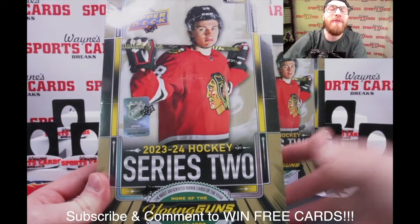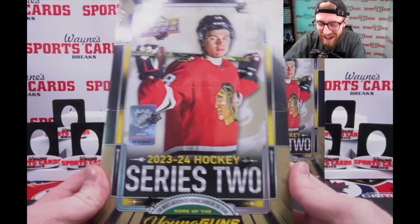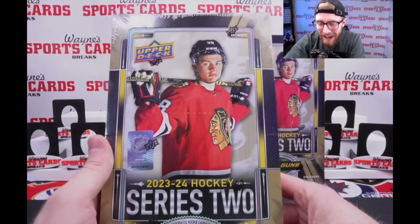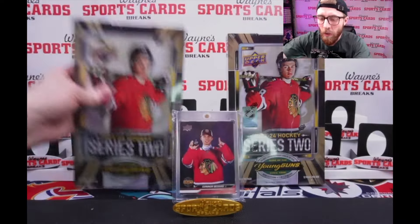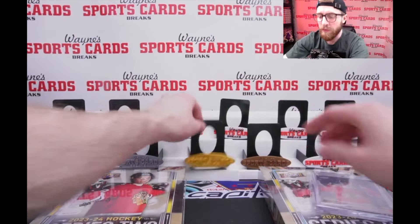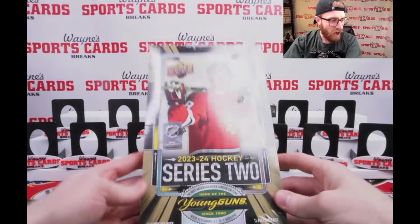The hunt for Bedard starts right now - we are looking for the outburst gold, the million dollar card. We're gonna find it right here, right now. We're gonna get six young guns per box - Bedard is on the front cover. He's the real deal. We got two boxes and we're looking for a nice Bedard to pair with this guy from series one, and a nice gold stand to put our outburst gold Connor Bedard.